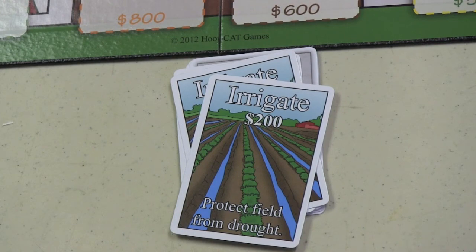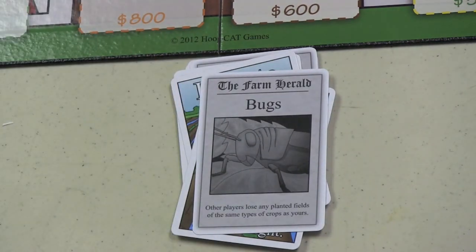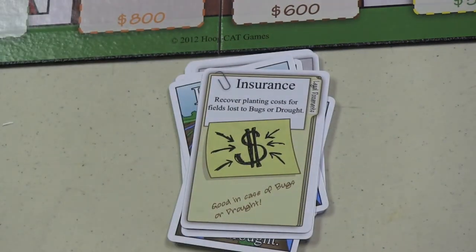You can also attack other players by playing a bugs card, which will destroy plant fields from other players that have the same crops as you. So if you have strawberries, you'll destroy your opponent's strawberries — seems very vindictive, but it is what it is. There's also insurance that you can play, and if you do have something destroyed, at least you get the money back that you paid for it. So if you paid $900 for strawberries and someone destroyed them, your insurance card lets you get your money back.